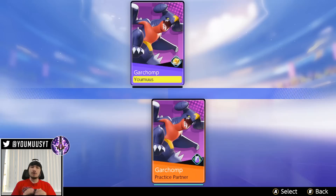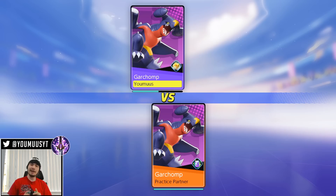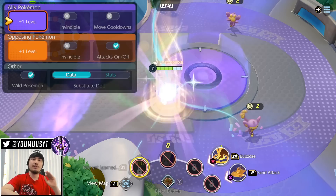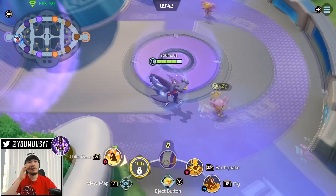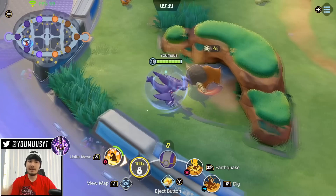Drednaw at the current patch is the most important objective before Zapdos. Early game you want to secure Drednaw at all costs. If you're the jungler or central, you need to play around bottom and be there when Drednaw comes up. Drednaw gives everyone on your team a level basically, and if you can get two or three Drednaws in a game you've already won. That's why Drednaw is super important. Drednaw is better than scoring top — Drednaw is better than getting Rotom. It's never a good trade to let them get Drednaw.